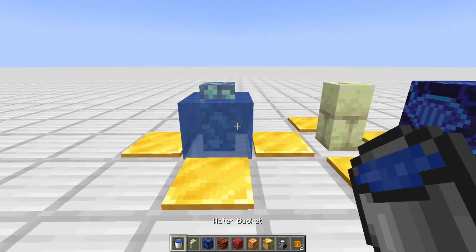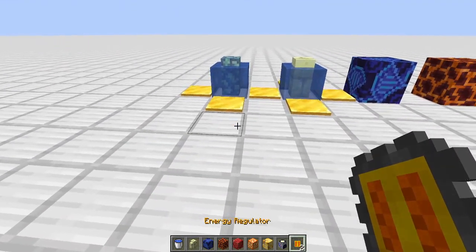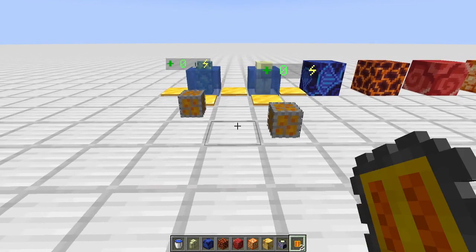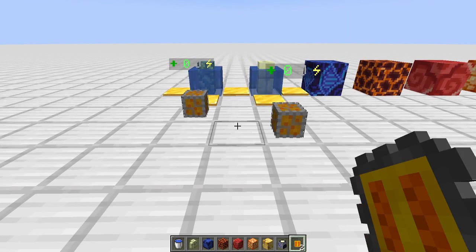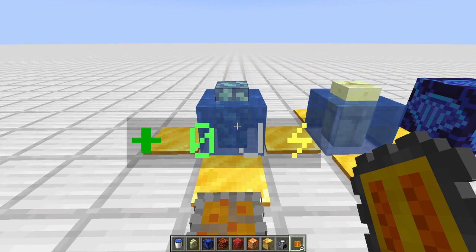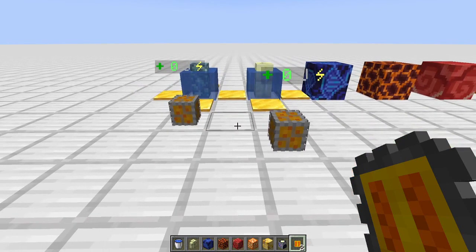To get these to work, we simply need to waterlog them and connect them to a power network. On the Slimefun server I see this all the time - somebody places one, it says zero joules per second, they take a picture and say it doesn't work. It's called impatience. You need to give these a few seconds for the parts to register. Space them apart so they don't interact with each other, and they will start generating power.